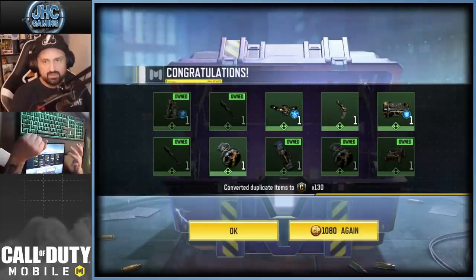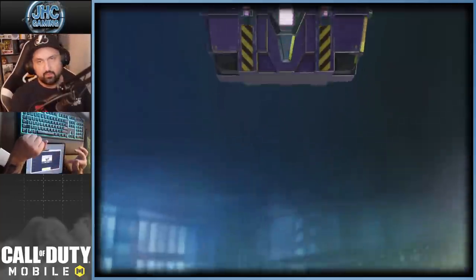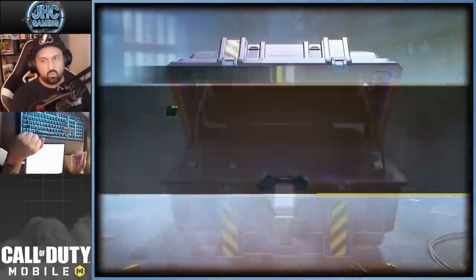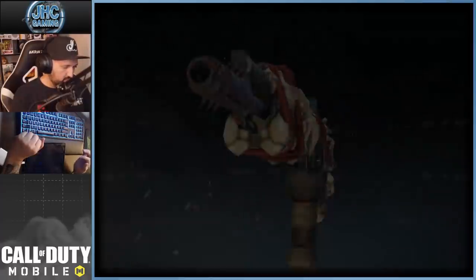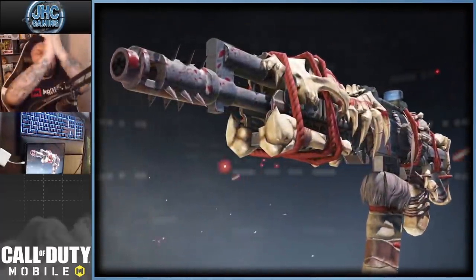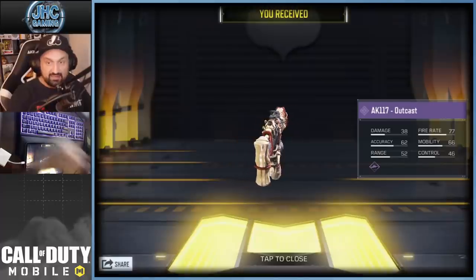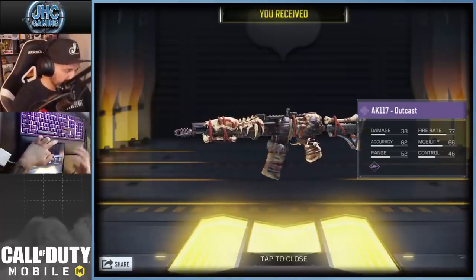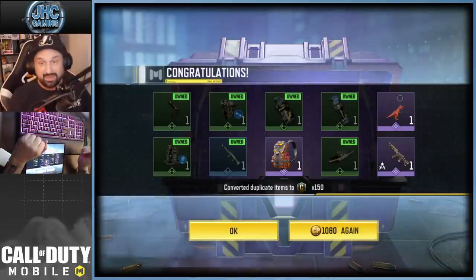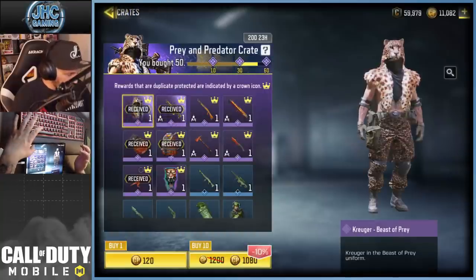Not great — only uncommons. 10 more and still no guaranteed epic. Then we got two epics! We got the backpack also. Let's go — we got the AK-117 Outcast! Oh wow, we have to play one quick game. We got three epics total, and the next one is a guaranteed epic — should we go or not?